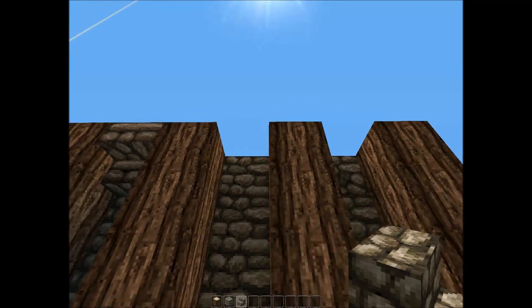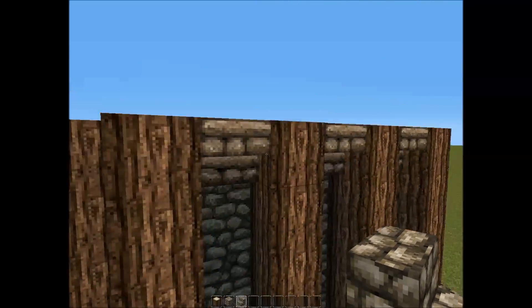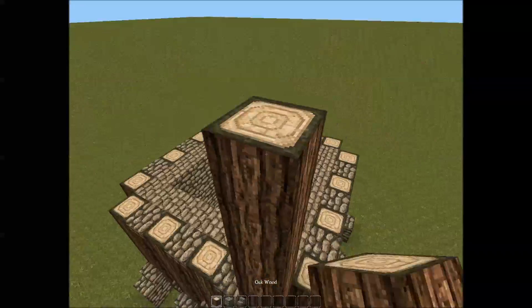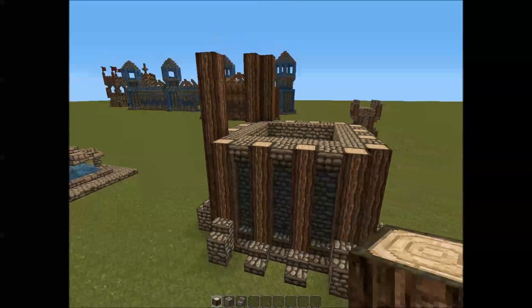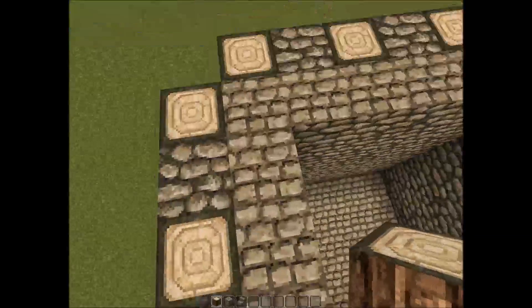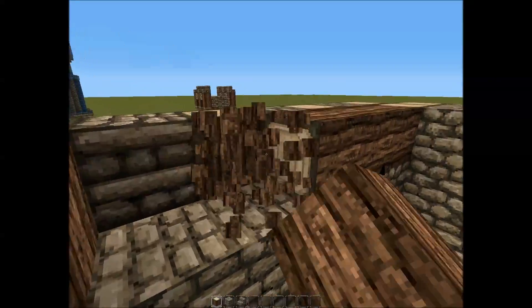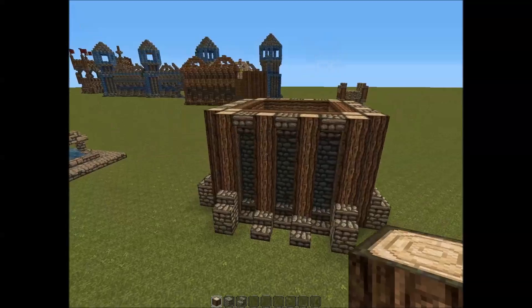So you want to put your upside-down stairs up on here, as this will be the first level. So now what you want to do is you want to fill all along here. You want to take the four corners and replace them with an upward-facing log, and then you want to replace the inlets with these sideways logs. So now what you want to do is bring this up another 5.